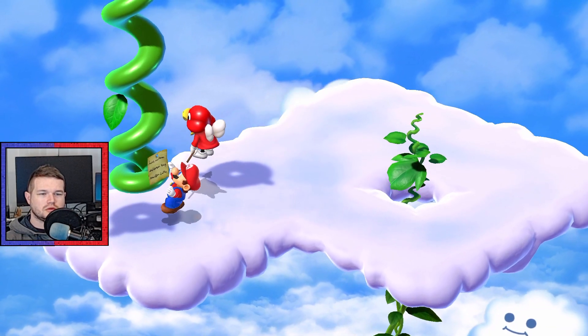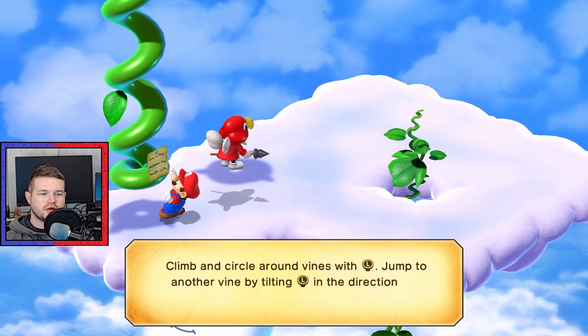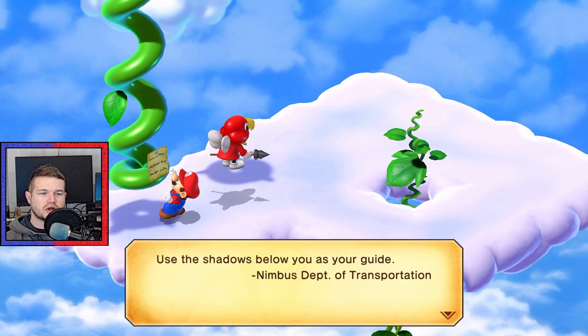Beanstalk! How to climb the vines: climb and circle around vines with the left stick. Jump to another vine by tilting the left stick in the direction you want to go and then pressing B. Use the shadows below you as your guide.